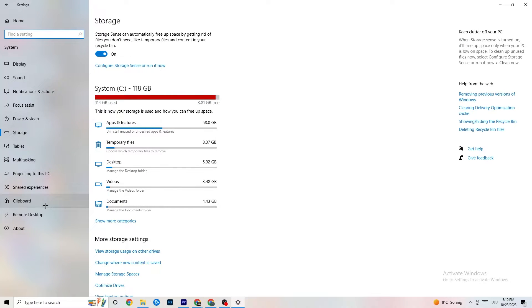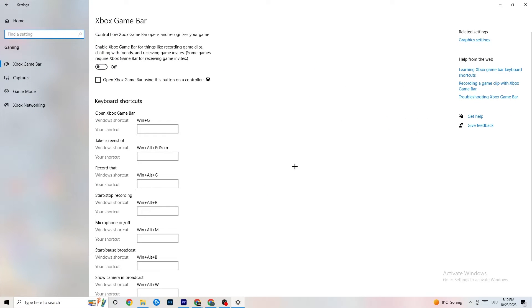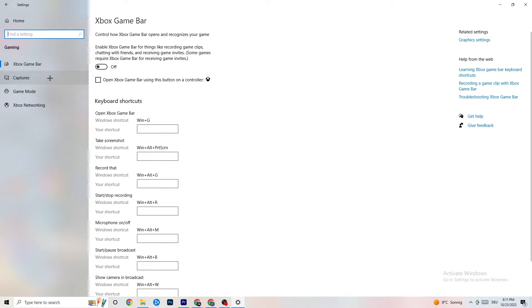Go to the 'Gaming' section in Settings. You'll see 'Xbox Game Bar' — turn this off, you don't need it and it will just drain performance. Then go to 'Captures.'